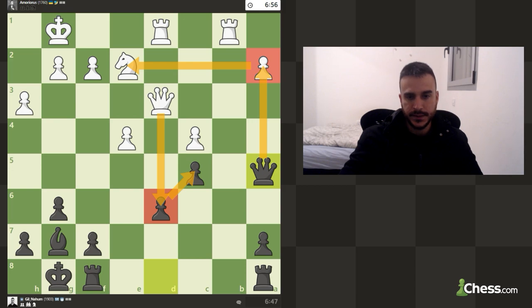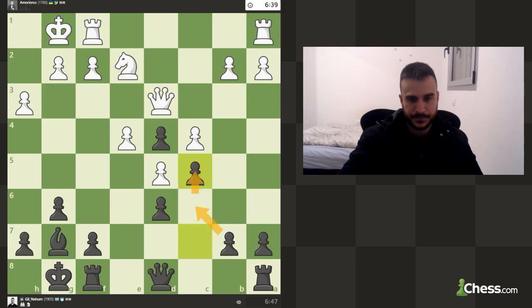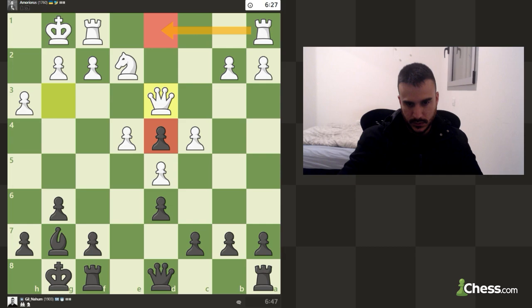If he takes I can take, and he cannot really take another pawn because I can win a rook or a knight. He cannot really play for rook a1 because I can take with my bishop and then I'm definitely better — and then I'm able to put a rook on d8. I know there's some line to protect d4, but after queen f6 you can put a rook and it's not so simple to defend.